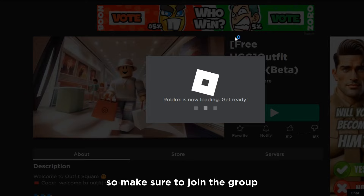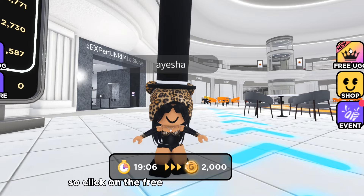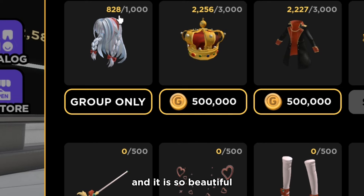Then you want to go inside of the game. Now that we're in the game, let's check out the free UGC first. Click on the free UGC on the side over here, and as you can see, here is the free hair that says group only. And it is so beautiful — I love red and blue together.